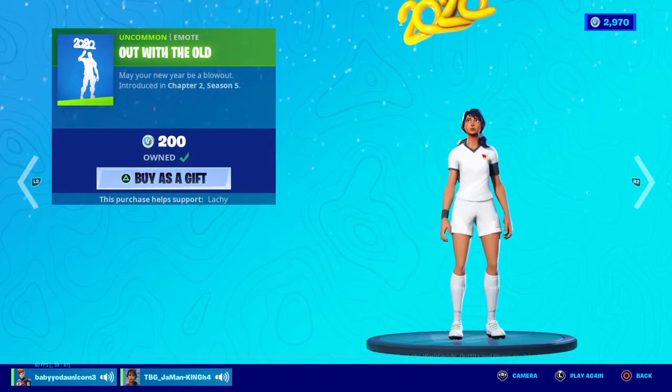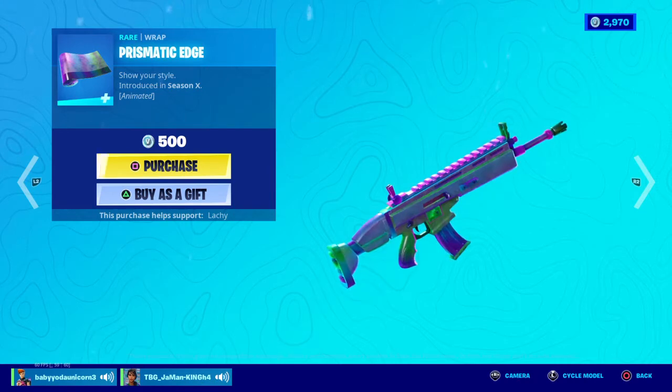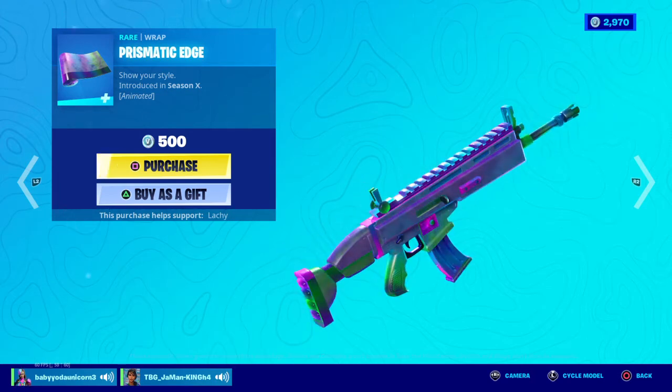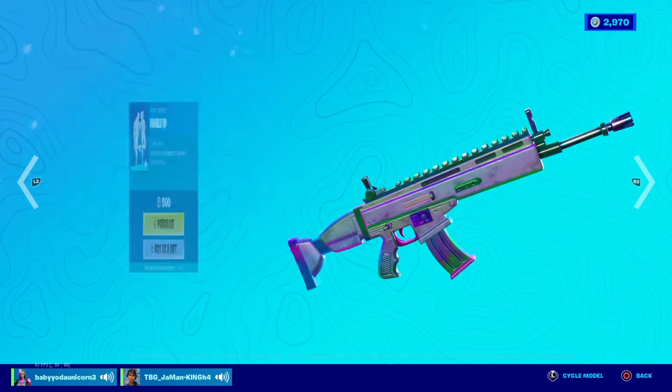And then we have this emote still. And then this wrap — this cool wrap. I mean, I've never seen this in Season X, I don't think. It looks pretty nice, but I think they could do a little bit more with the colors. I mean, they look pretty dark and metallic, and that doesn't really look that good.